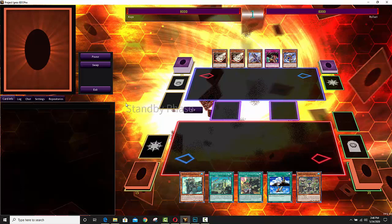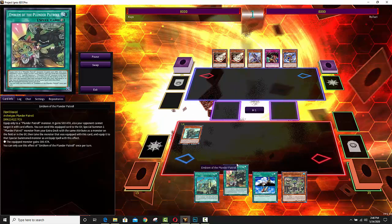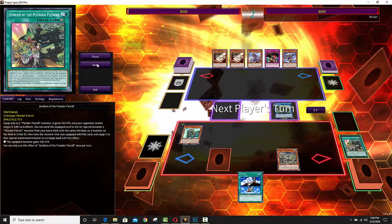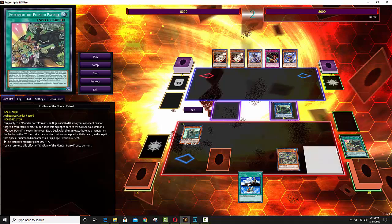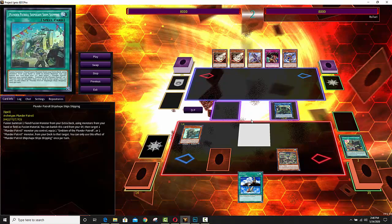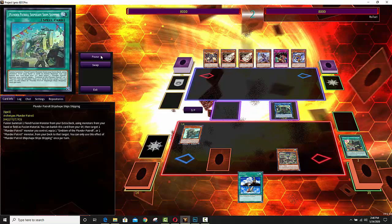Second duel is going to be Buster Blader versus maybe the worst Plunder Patrol player I've seen in quite some time. These people gotta learn how to play Plunder Patrol, because this ain't it. If you're playing Plunder Patrol, I don't think you should ever put yourself in a position where you don't have any Plunder Patrol cards during your opponent's turn, because then if you tag out for whatever sailboat — the white, the purple, or the black sailboats — it doesn't matter if you can't use their effects. If you can't use their effects, they're basically just beaters at that point.